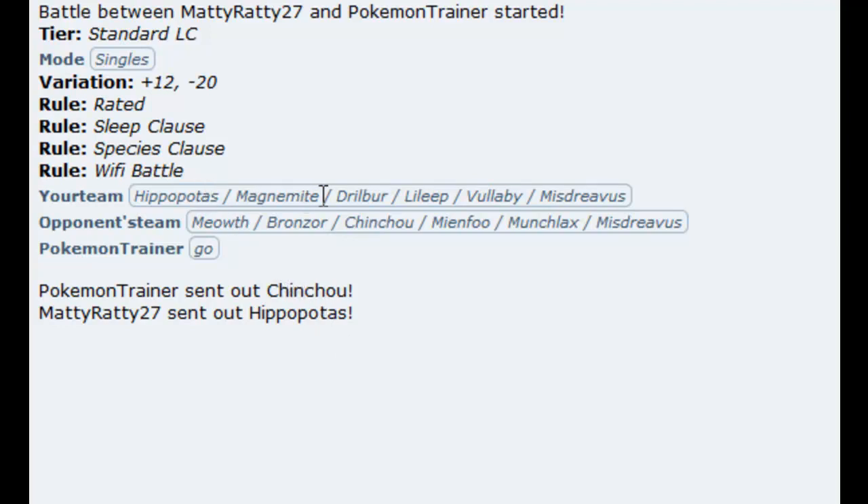So as you can see, this is a Sandstorm team, and it uses this combo very nicely. Basically, I need to get rid of the Bronzor. I could probably sweep this entire team — my Dratini and Drilbur? Possibly not. I know I can one-shot them in the end, but the Bronzor is just going to be too much of a threat, which is why I have the Magnemite.